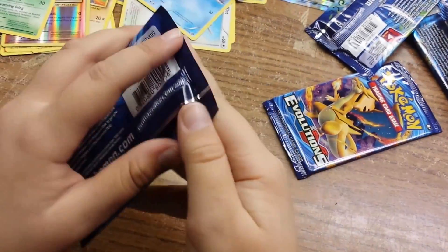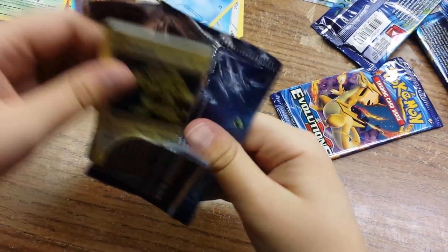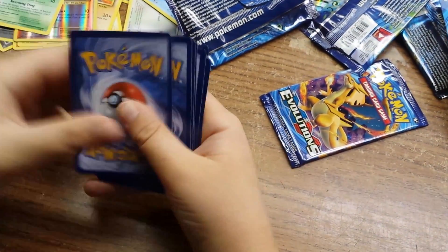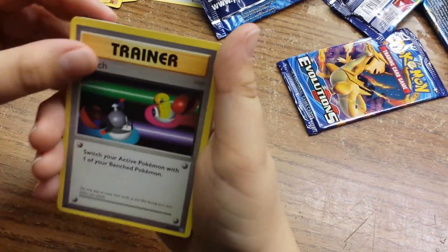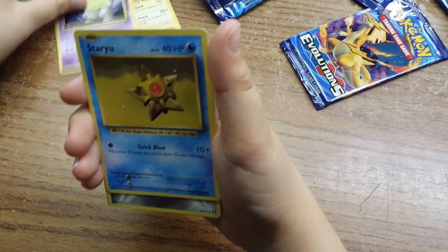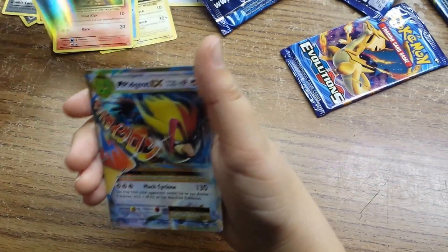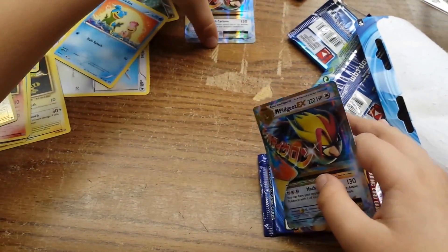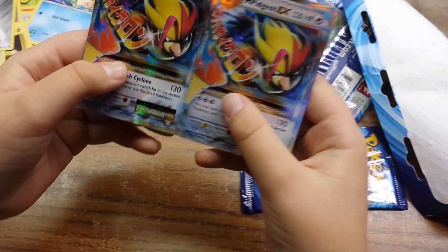Blastoise — Mega Blastoise pack. Let's see what we get. Here's a code. We got a Switch, a Magmar, Devolution Spray, Electabuzz, Drowzee, a Staryu, a Steel-type Energy, a Growlithe, a Voltorb Shiny — and another Mega. We could trade them. We got two Mega Pidgeots.